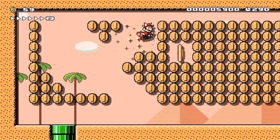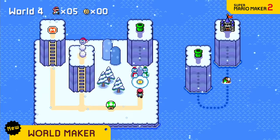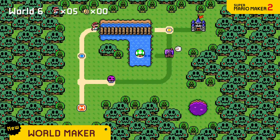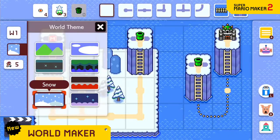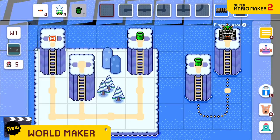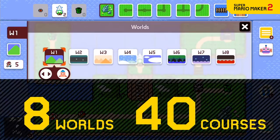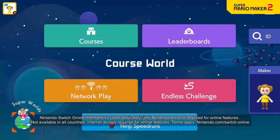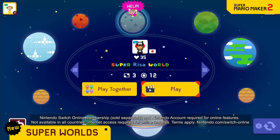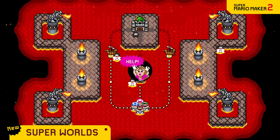Or take a warp pipe to a far-off island to run through a wonderfully coin-filled course. You could really make your world stand out by changing the theme to underground, desert, snow, sky, forest, volcano, or outer space. In this way, you can make your own Super Mario game — a Super World of up to 8 worlds and 40 different courses. Unveil your very own Super World in Course World and share all your ideas with people around the globe.